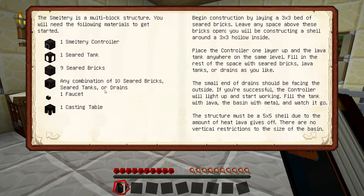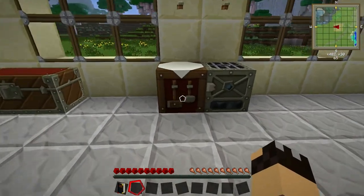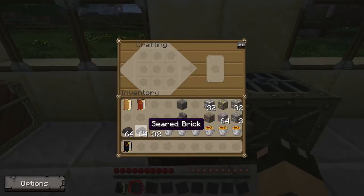So that's what we're going to be looking at doing first — making enough ingredients to actually build the smeltery itself. We're going to need a lot of seared bricks and a fair amount of glass.